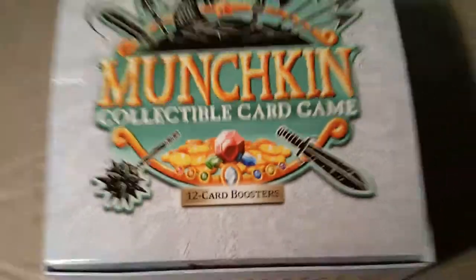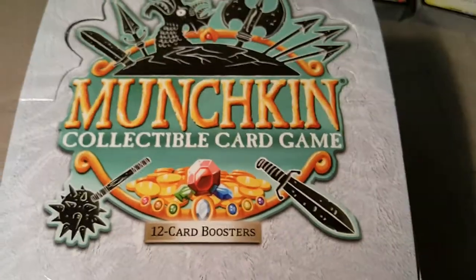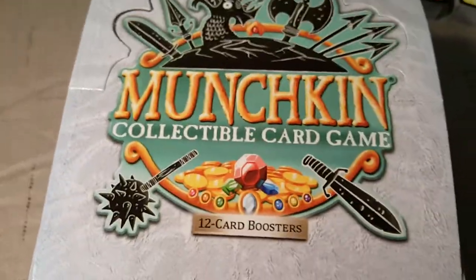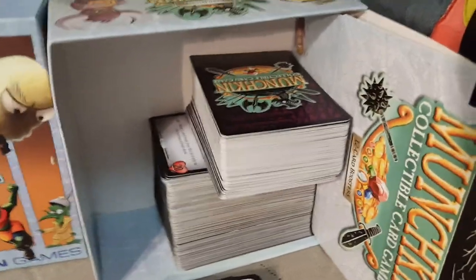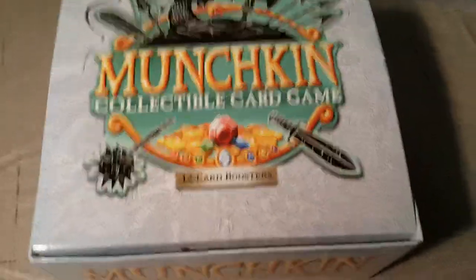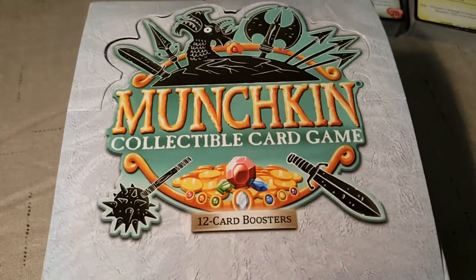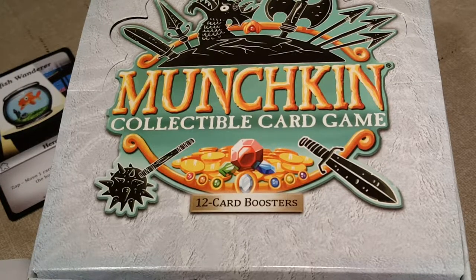Welcome once again, Spazites, to another Booster Box unboxing of Munchkin Collectible Card Game, Munchkin CCG. We've already done one box, and there are all the cards from that box, as well as the starter decks for the Wizard Bard, Cleric Thief, and Ranger Warrior. We are going to crack open another box. Welcome back, Spazites, to the Spaz Nation.